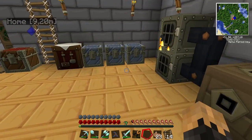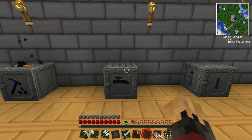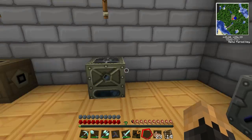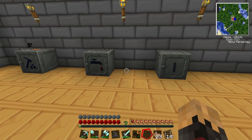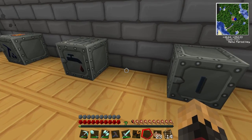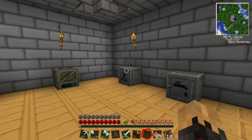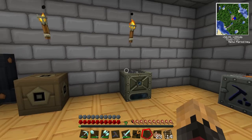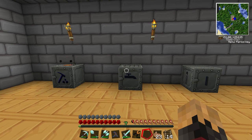The extractor wasn't working because the output was full. I'll show you again — let's put the water cells in there to make some coolant cells and you will see. The easiest way to fix that is to build a basic piping system, which is done with the BuildCraft mod.